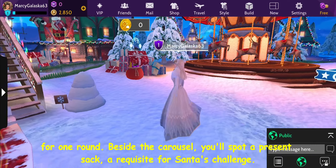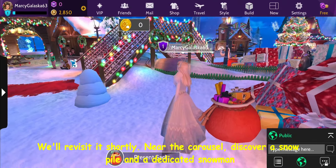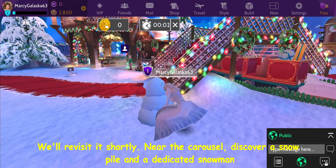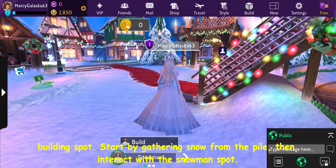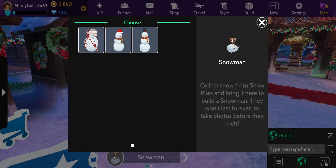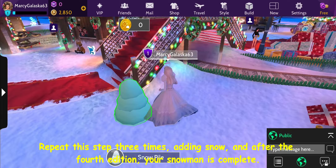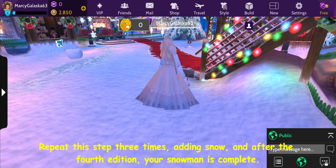Beside the carousel, you'll spot a present sack, a requisite for Santa's challenge. Near the carousel, discover a snow pile and a dedicated snowman building spot. Start by gathering snow from the pile, then interact with the snowman spot. Choose from three different snowman designs and kick off the building process. Repeat this step three times, adding snow, and after the fourth addition, your snowman is complete.